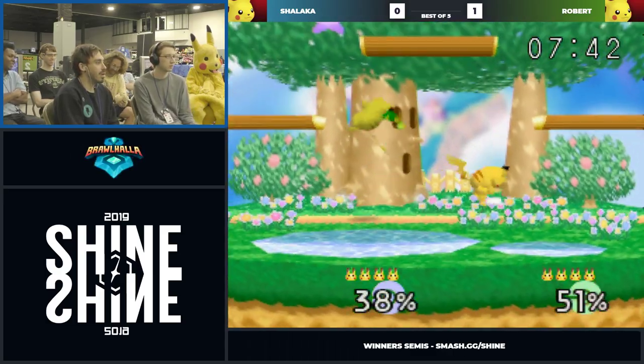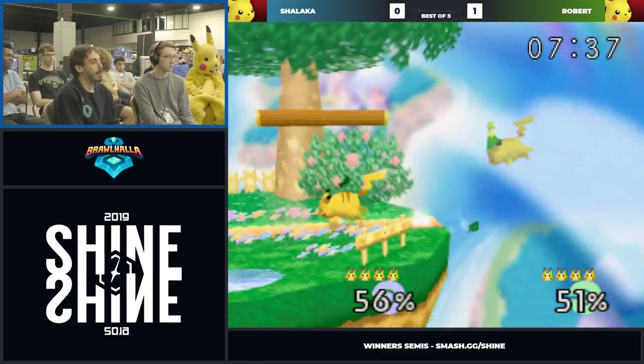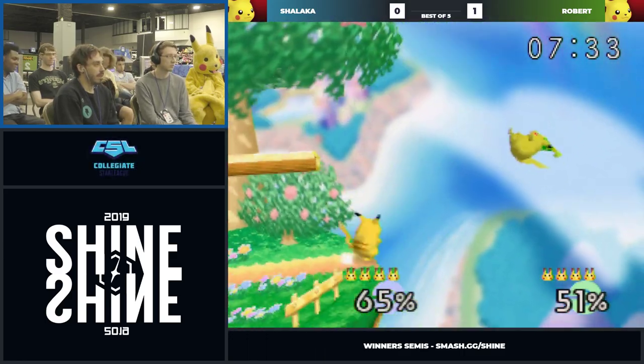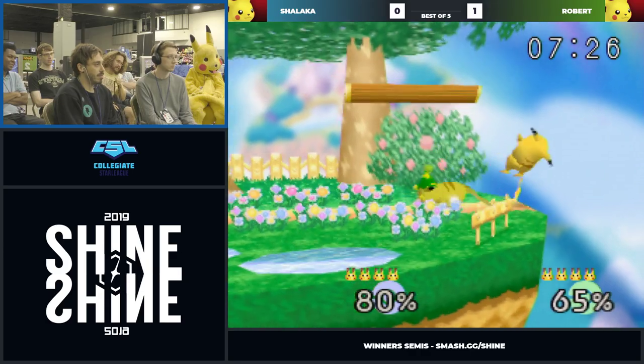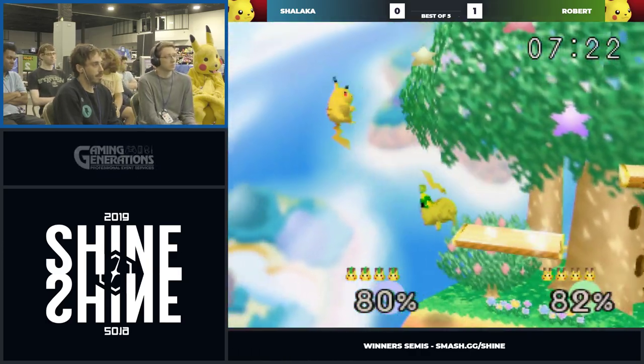I think it might be one of those things where Chalocco got a good start on a combo. By the way, Chalocco switched hats. I don't agree — yeah, it's bad. Blue is always the way to go. It's so tough to get off ledge, especially when you do that full jump because you just get whacked with the tail. Pika has the best options off ledge, but Pika also covers them the best.